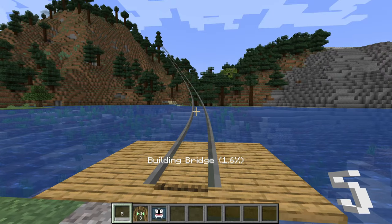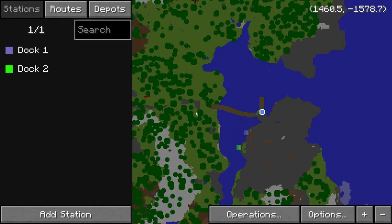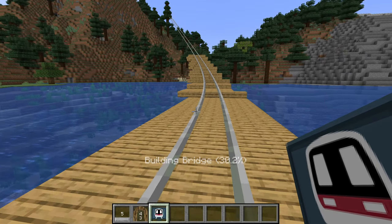If we made a mistake and want to cancel the operation, open up any dashboard and click on the operations button. We can see what tasks are currently in progress and cancel them. Note that there is currently no way to undo an operation.